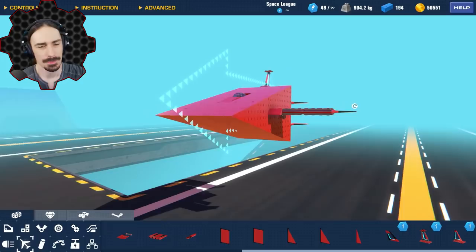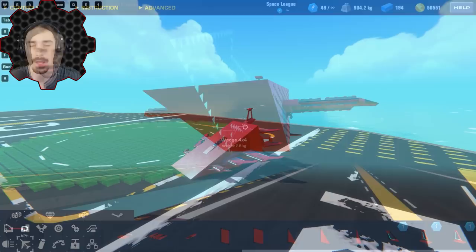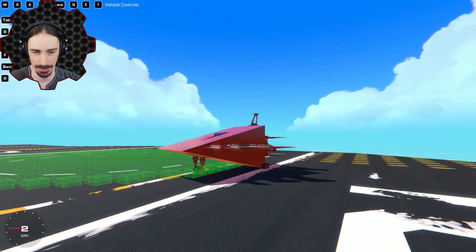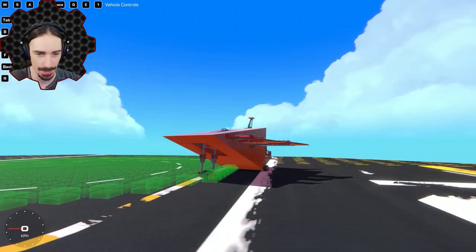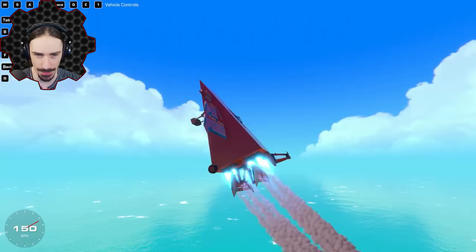So before we add weaponry, we need to make this thing capable of actually taking off so we can really test it as we go along. I'm going to try to make myself some landing gear that can fold up nicely within the body of this thing. We now have landing gear — you may be looking at this thinking there's just a couple more wings on there. And yes, there are a couple more wings, but there is also some hidden landing gear that comes out just like that. I've been doing a couple of test flights here and there.